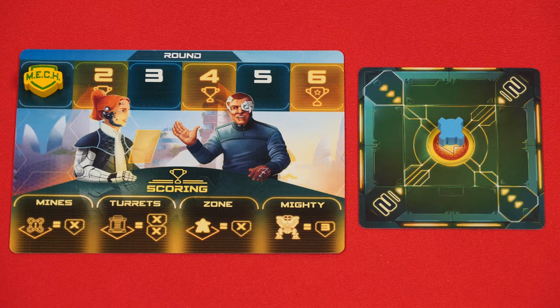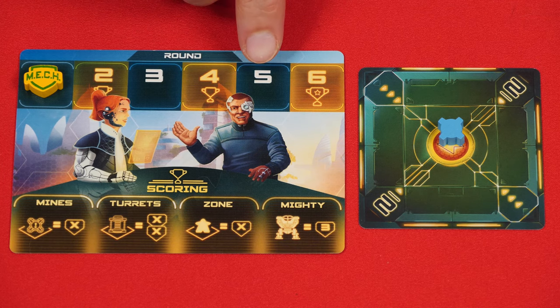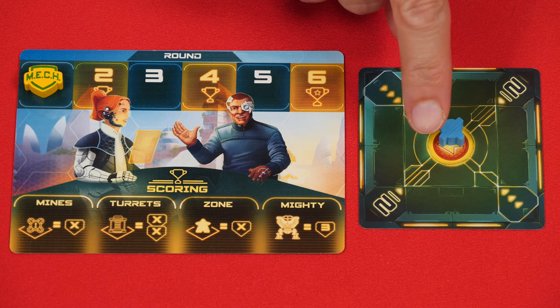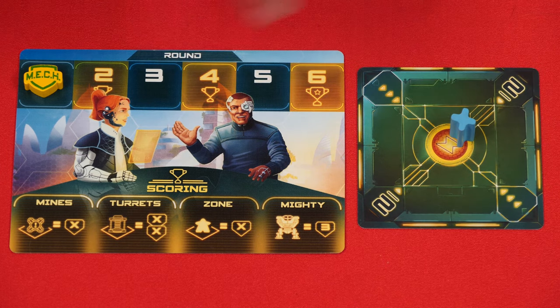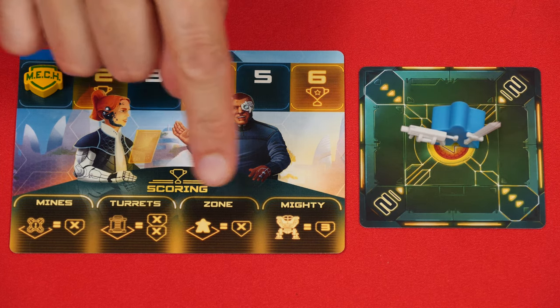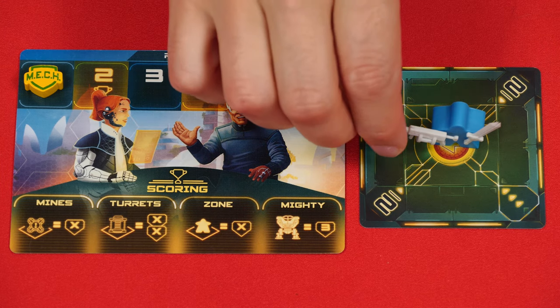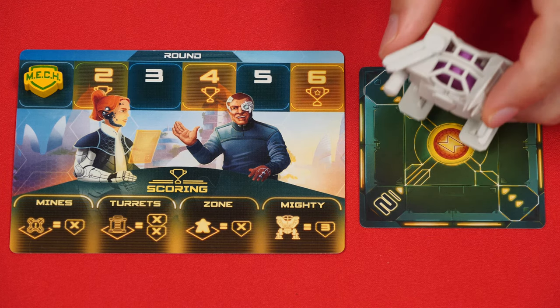Once everyone has resolved all four of their turns, the round ends and a new one begins. Unless it's the end of rounds two, four, or six — as indicated by this symbol, before going to the next round, all players have a chance to score some victory points. For each zone you control with a mine, you will score that zone's value. For each zone you control with a turret, you will score double the zone's value. You also score the value of the zone that your pilot is in, even if you already scored points from that zone due to a mine or a turret. And finally, if a player is in the mighty mech, they score three points.